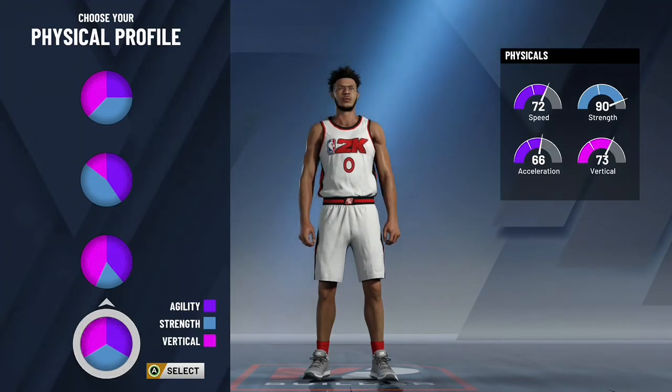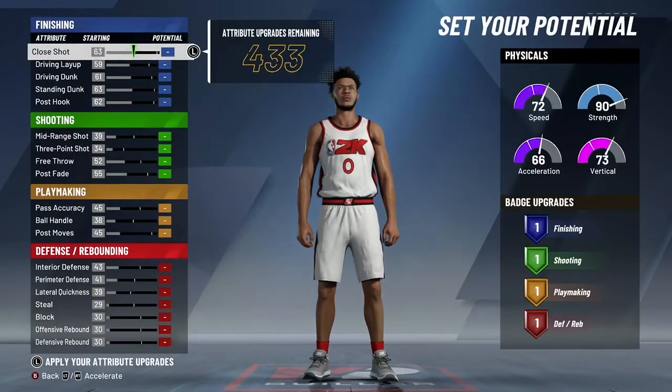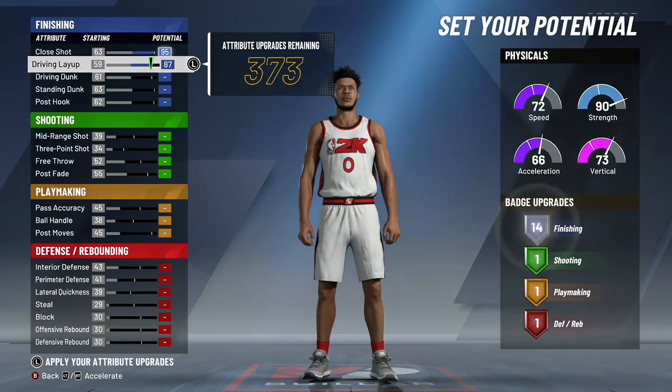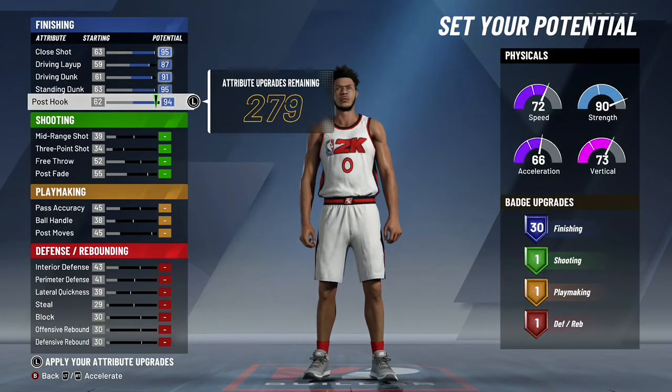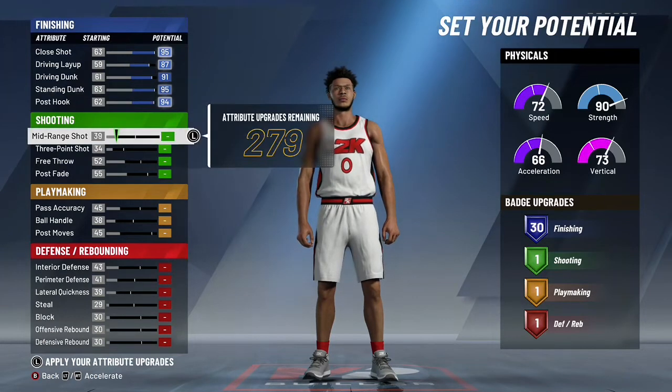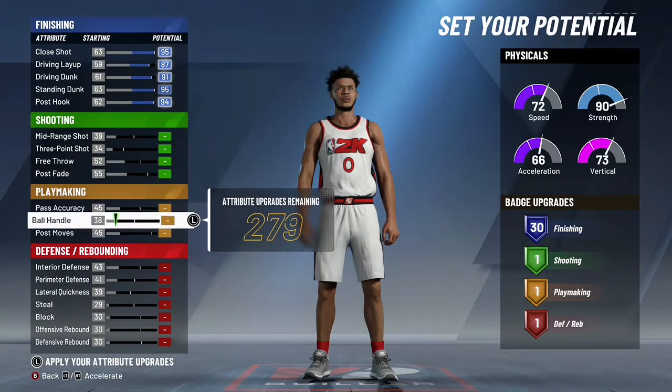Now in terms of the actual build, we're talking about the physical profile. I'm going to go with the last one because personally I like a good balance of vertical and strength to make this build really dominant. What we're going to do is max out all the finishing, and after we max out the finishing we get 30 finishing badges, which is what you want on a build like this that is intended mainly for rep.